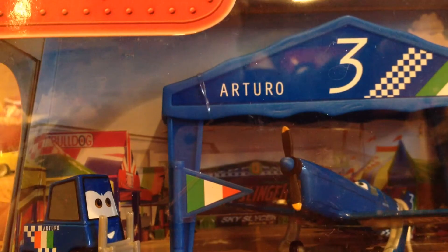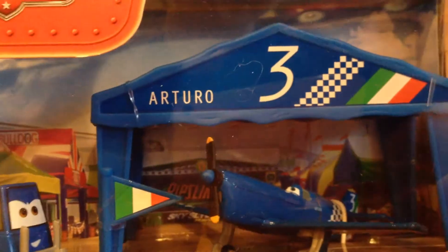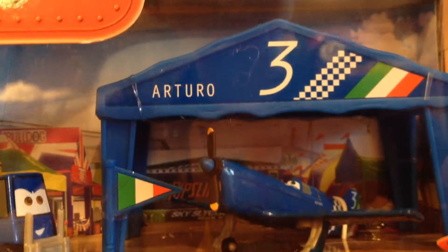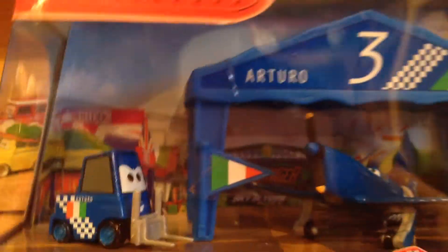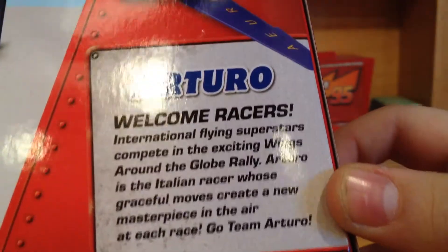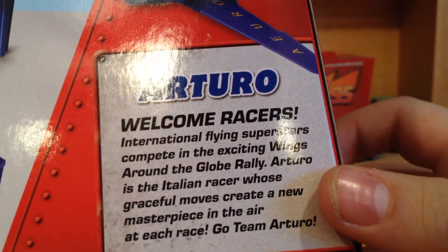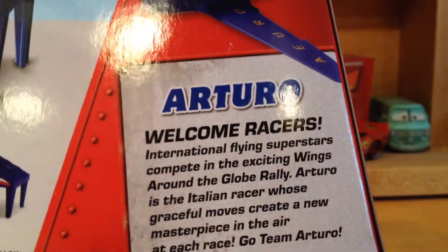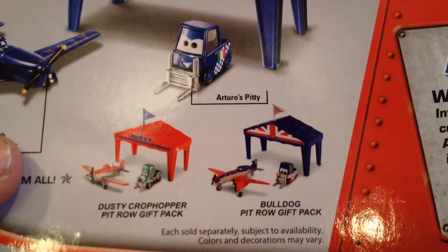There hasn't been one of these released for a while, so let me acquaint you with it. It comes with the tent, flag, the plane, and the plane's pity. So there is Arturo's pity and the tent and flag. He is the Italian racer, as it states in the little excerpt about Arturo there — if you want to pause that and read it, sorry about the glare. It also shows other packs available.